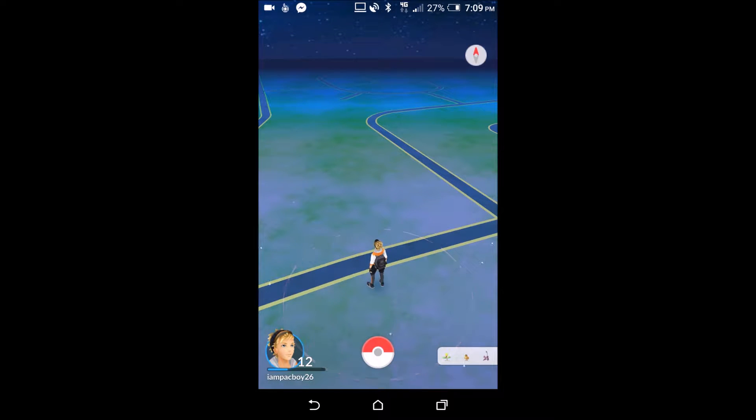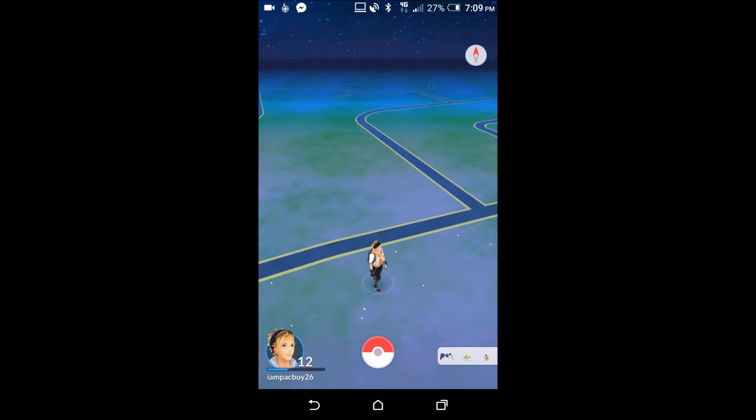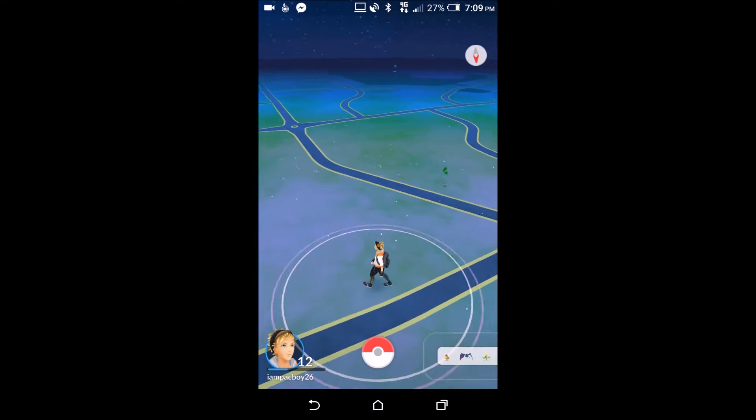First things first, I'm going to go through everything on the screen. On the top right hand corner you have a compass — you click on this compass and it will turn to the way you face. As you can see I'm currently spinning on the spot and my character spins with me, and when you press that button your camera changes.